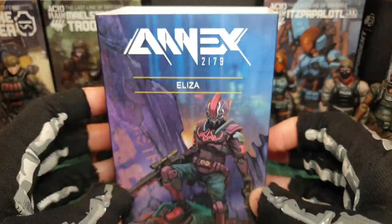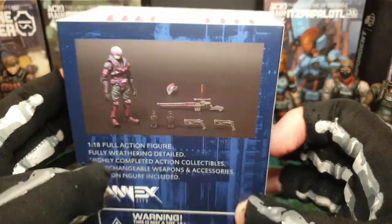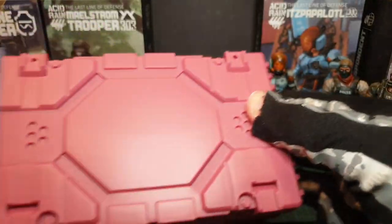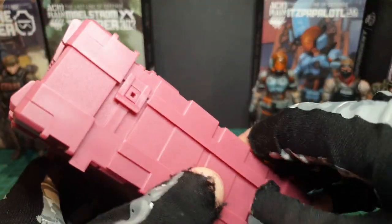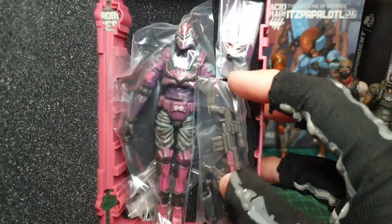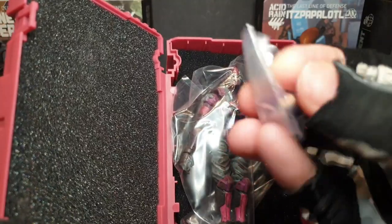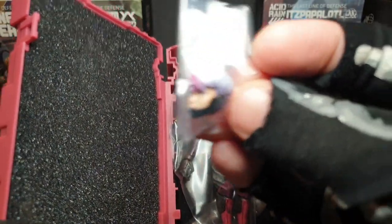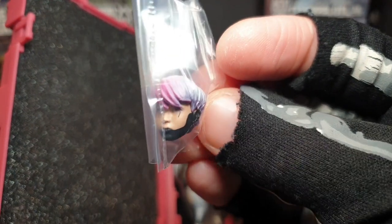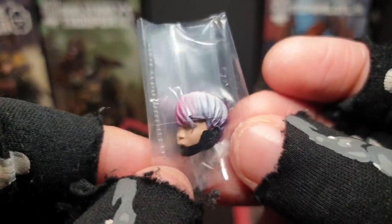The colors on Eliza just seem to pop — look at that. Loving Annex 2179 so far and what they've released. I think Esbat and Bloodsbane were the weakest link so far — I like Bloodsbane quite a bit but they were the weakest. It's primarily a hero buck I believe. The head sculpt is good though — basically the Celine head, I believe, just painted differently, but it looks very different. Nice job.